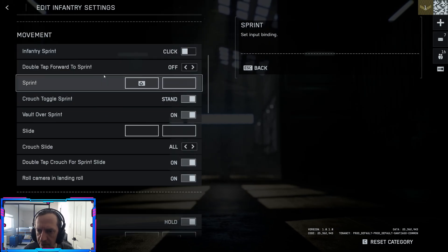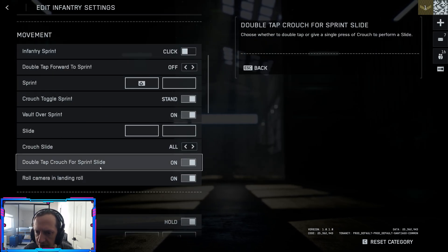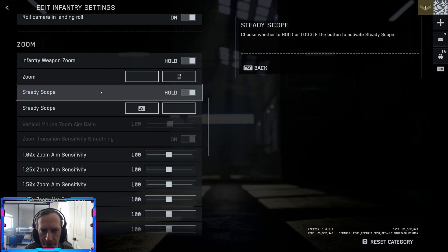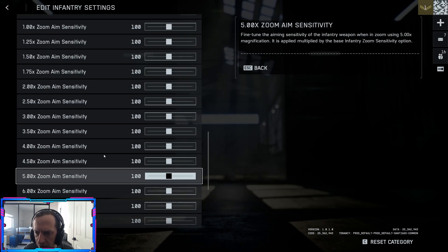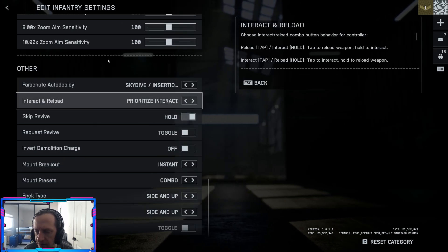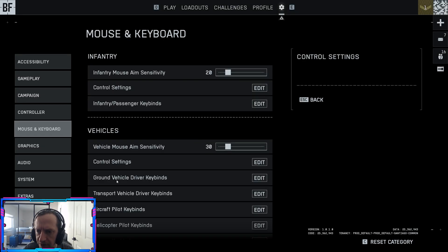Infantry sprint: click — that's my preference. Steady scope: hold — that's how I prefer it too. You're going to hold shift to keep your sniper scope steady. You can adjust these later on. This is just specific to keyboard and mouse — if you want to change anything, feel free.